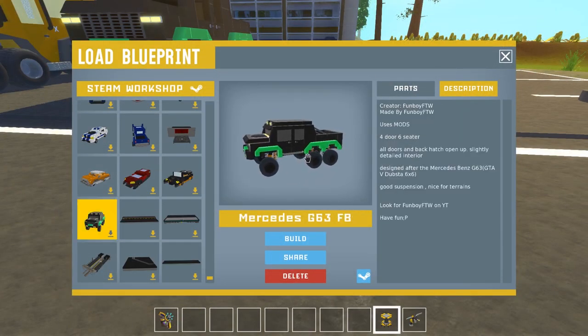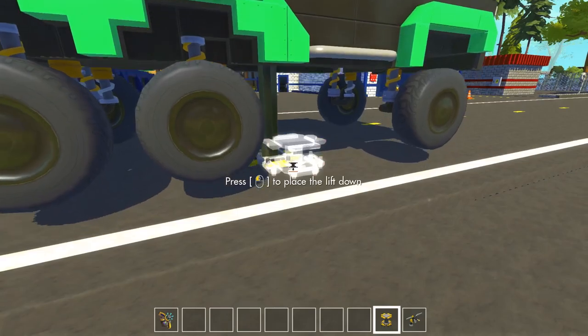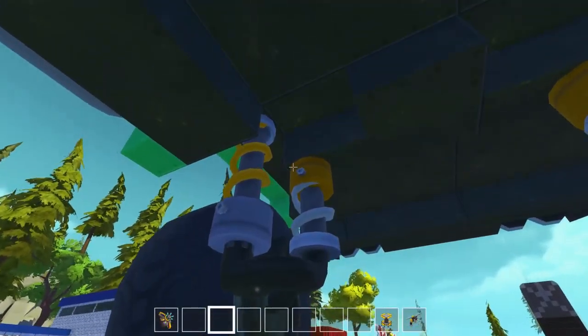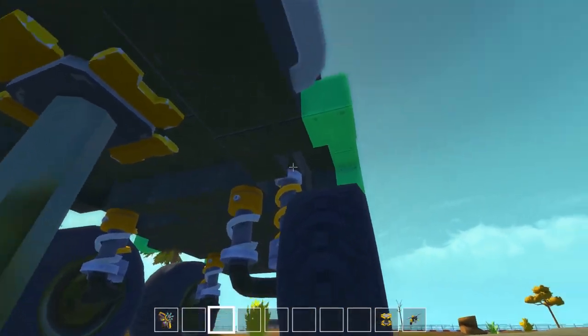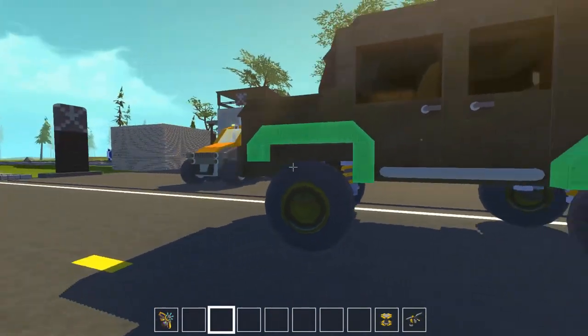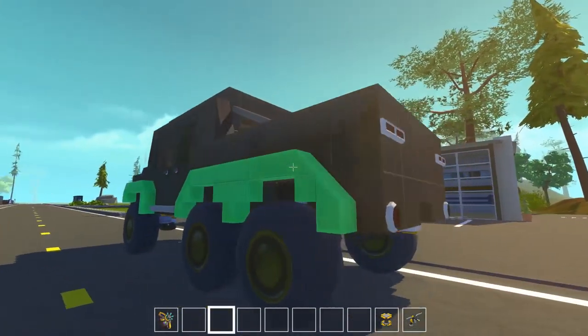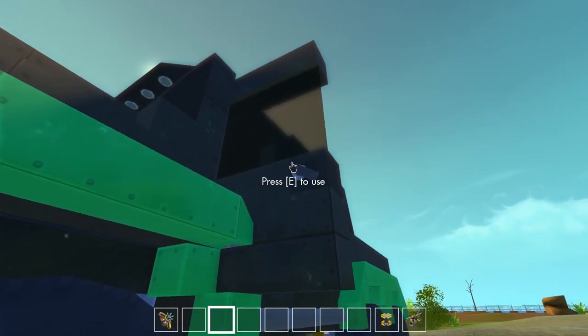The next vehicle is a Dubsta by Funboy4theWin — I believe we covered him once; he had a yacht he sent us a couple months ago. This uses mods and is modeled after a Mercedes-Benz G63, or what he calls the GTA5 Dubsta 6x6. It's got a really unique suspension setup — from first glance it looks pretty standard, but underneath he's got an off-road piece linked to the body, a lower piece supported by the stock suspension, and a little linkage with pipe pieces. There are quite a few suspension pieces but it's not too laggy, and it looks really cool on the outside.